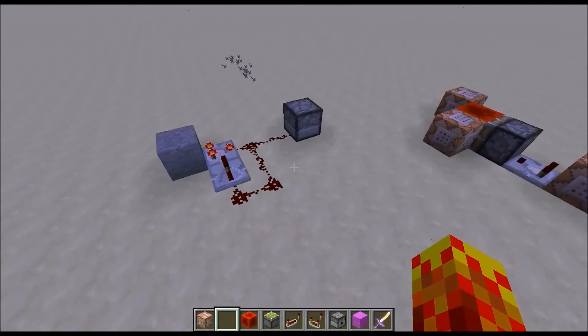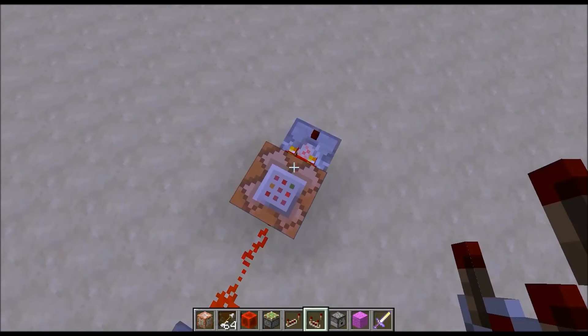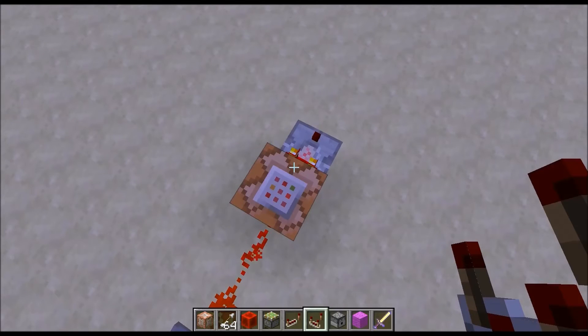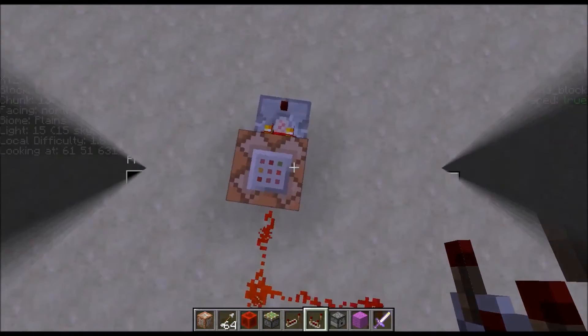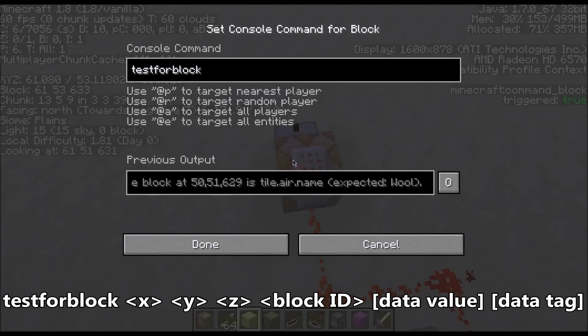The testforblock command acts in a very similar way to the testfor command, although it is a lot simpler to understand. The correct syntax for the testforblock command is testforblock followed by the x, y, and z coordinate of which the block will be detected.